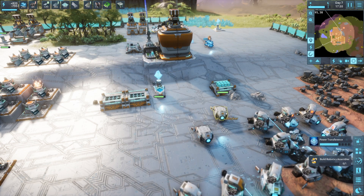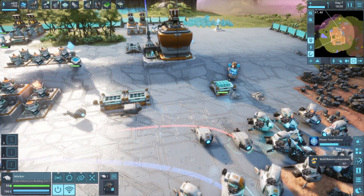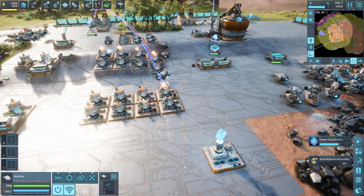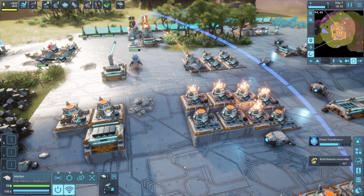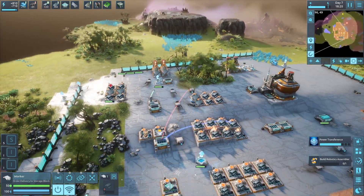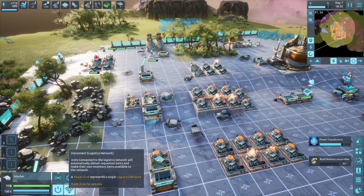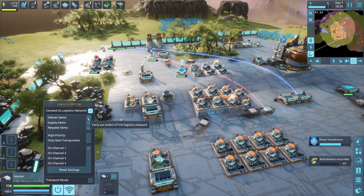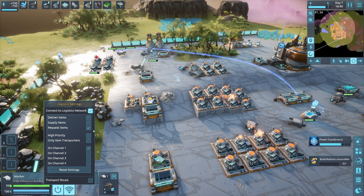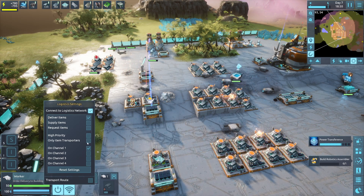Another important thing to note is the logistics network. If this is turned on for a particular subject, the subject will do any jobs available when it is unable to fulfill its primary commands in the register sequence. This is useful for transport bots in the early game to organize resources, but eventually we want dedicated sections of networks so that bots don't fly back and forth inefficiently. It's important to note that if connected to the logistics network, we can right-click this button to get a list of jobs which we can allow or deny, meaning we can deny transporting items if we want them to solely do the job that's asked.